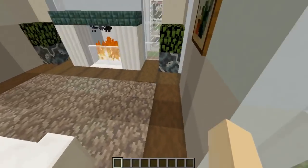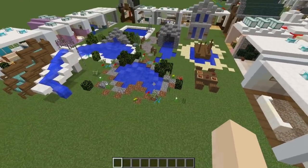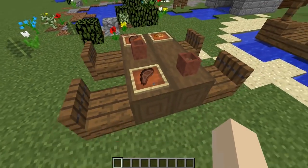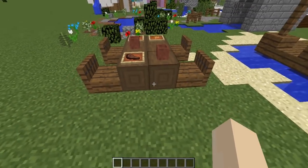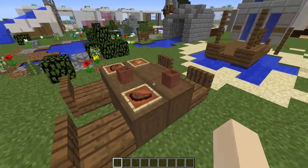Now we're going to start looking at the center area and talking about the water features of the game as well as a couple of furniture pieces. First up is a little seating area where I've used the stripped dark oak block for the furniture table. There are also some item frames and simple chairs with trapdoors.